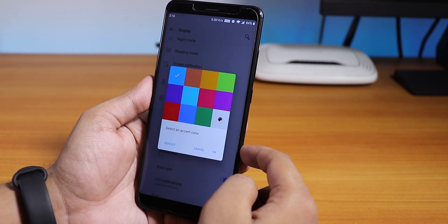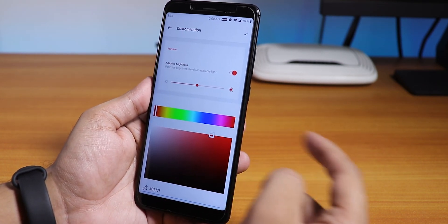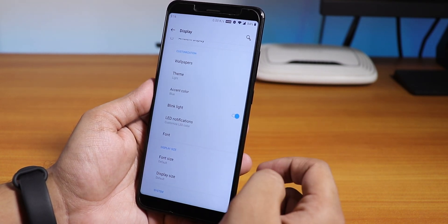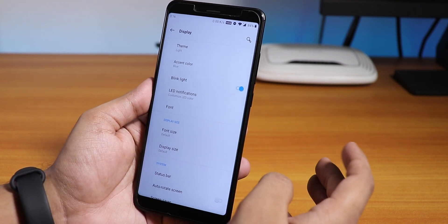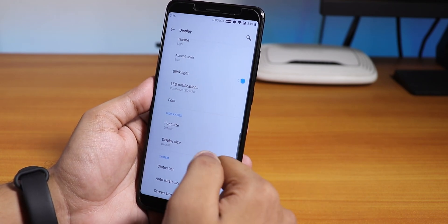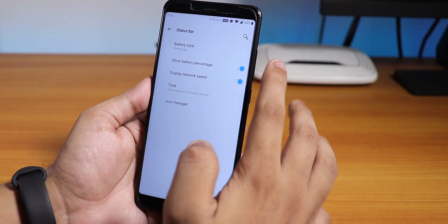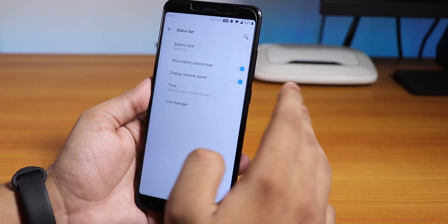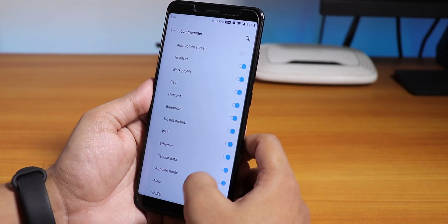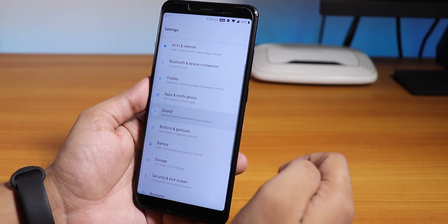For UI accent colors, there are many options and you can also set a custom color, so a lot of color customization is available. The LED notification light doesn't seem to pop up, so I'd say it does not work right now. For fonts there's Roboto and OnePlus Slate. In the status bar you can customize the battery style — bar, circle, or hidden — toggle battery percentage, display network speed, and manage status bar icons like Wi-Fi, headset, Bluetooth.